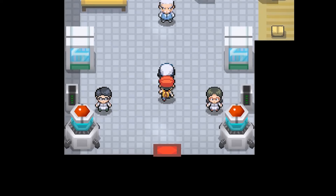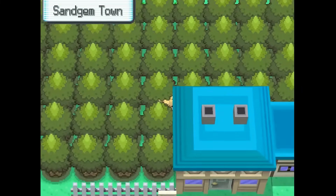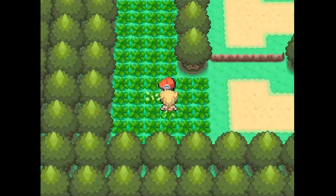I guess we can't bring Barry inside of the building with us. Alright, we're gonna reset and try to find a wild Pokémon again. Just follow me through these trees, Barry — everything's okay. Can we enter grass on Route 202? Route 201 we couldn't, but yes, we can on Route 202.